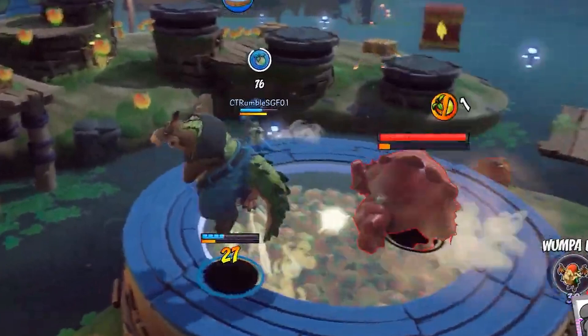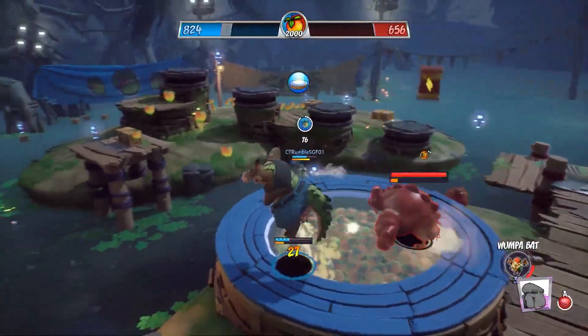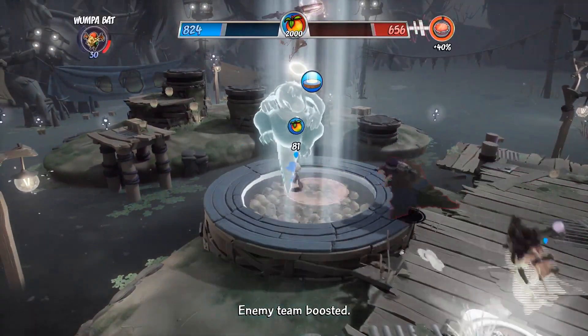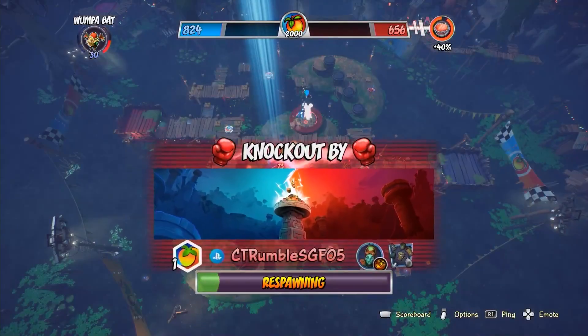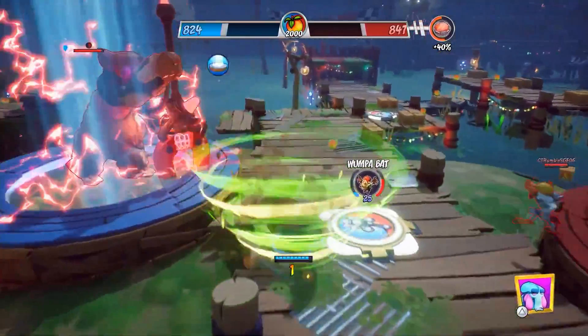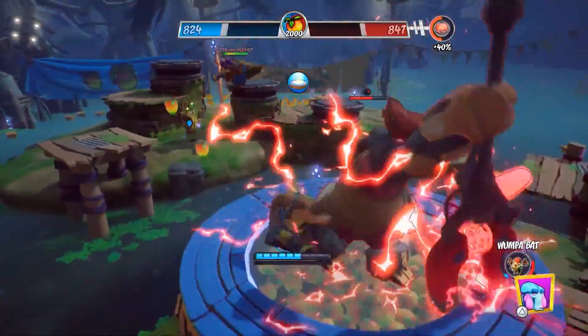In this moment we get a sneak peek at the Embryo monster form and how much damage he can do — he basically two-shots a half-health Dingo Daw, which definitely hurts. We can also see some of Brio's little goopy creations crawling around and causing trouble throughout the footage.